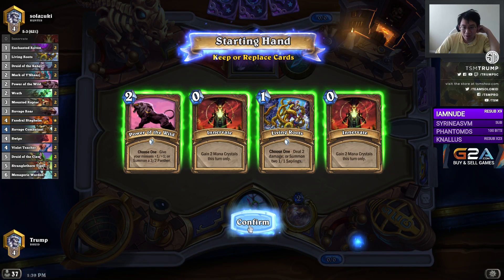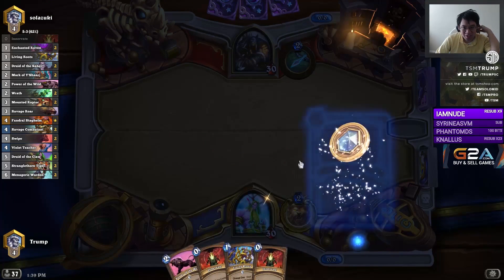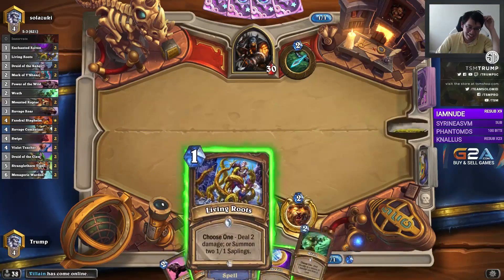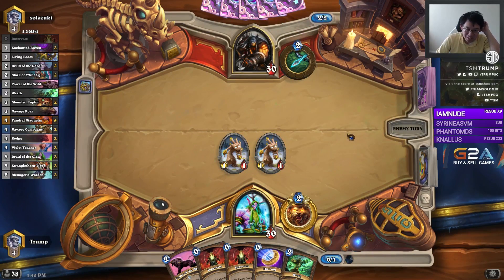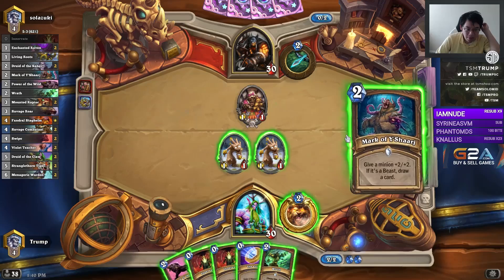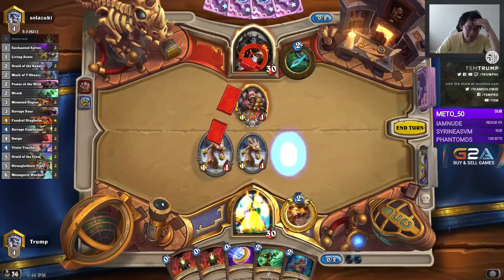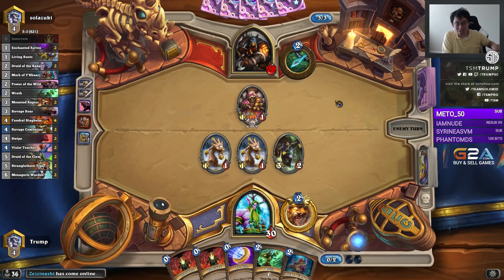Maybe two Innervates is too much. Well, if I draw a Violet Teacher, I automatically win with a hand like this. Let's gamble. I have the 1-drop and the 2-drop, and with two Innervates, any card that I draw is good — any card. Maybe not that one. If I draw a Violet Teacher, I basically win. It's a shame I have to use it as a panther. I was thinking whether or not I need to use Mark of Y'Shaarj immediately, but probably not — there's a lot of beasts in this deck.